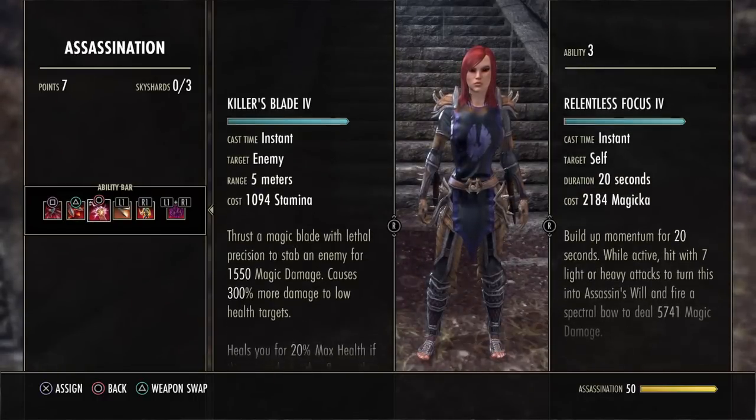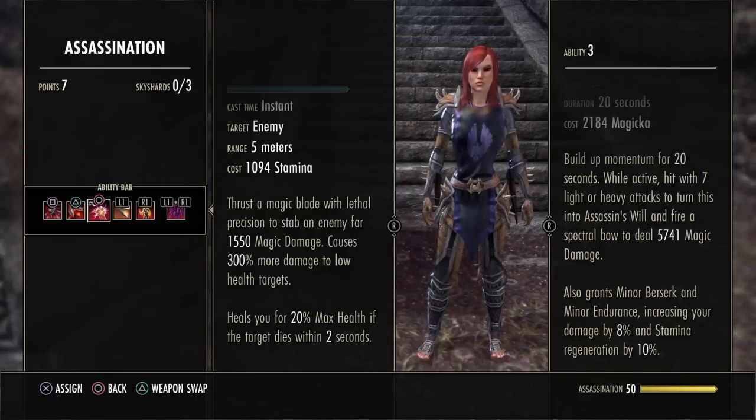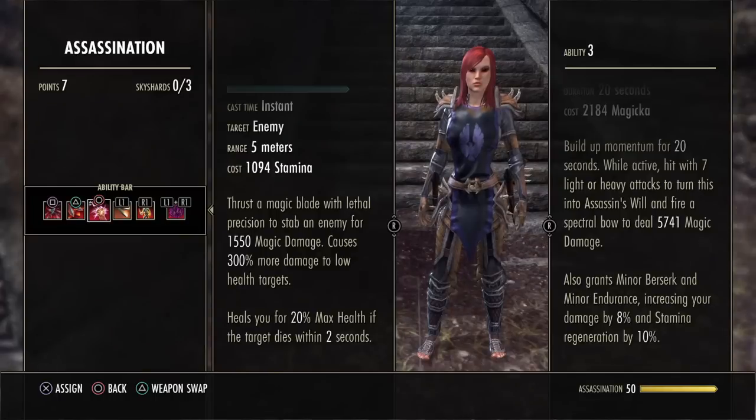Next is Relentless Focus — it builds up momentum for 20 seconds while active. Hit seven light or heavy attacks to transform it into Assassin's Will, which fires a spectral arrow dealing magic damage. In between your abilities, you're going to want to auto attack and then use one of your abilities. That goes perfectly with this, because not only are you building momentum — after seven auto attacks you'll get that massive damage spike as well.